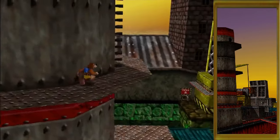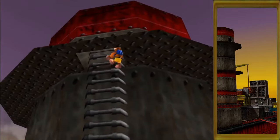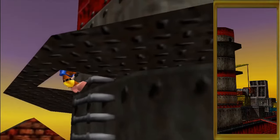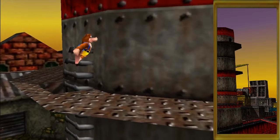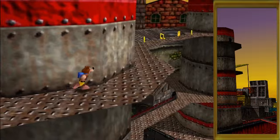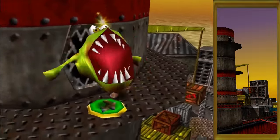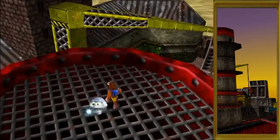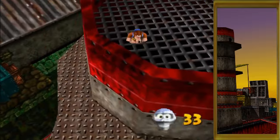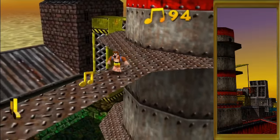Where are they? Oh, there they are — that's a relief. Now if we go up here we've got a mumbo token, and we're nearly at the jiggy.